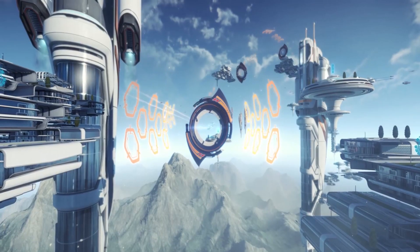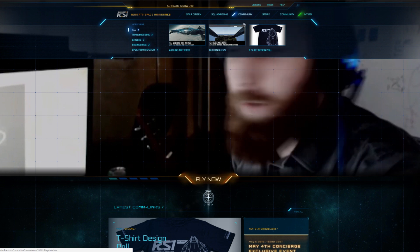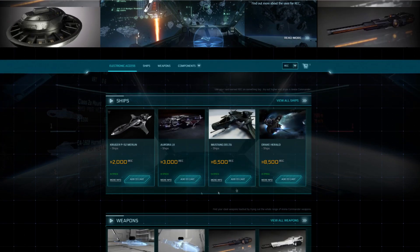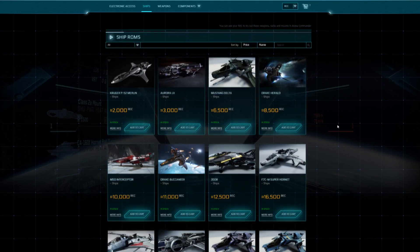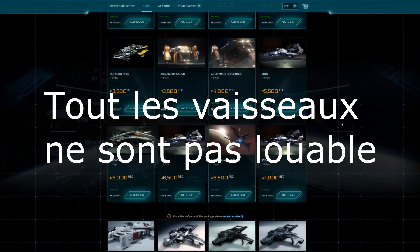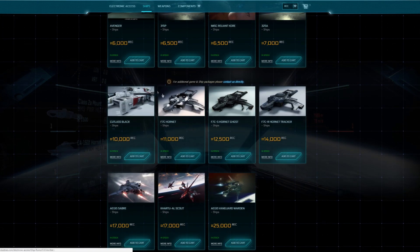Une fois quelques crédits dans votre poche, je vous conseille de vous diriger vers votre première location. Pour ce faire, je vous invite à vous rendre sur le site de Roberts Space Industries. Allez sur le store, puis sur Electronic Access. Une fois sur la page, vous aurez droit à tout ce que les REC vous permettront de louer. Mon conseil serait d'abord de louer le P52 Merlin de Kruger. Celui-ci n'est certes pas un foudre de guerre mais il est léger, facile à piloter et ne coûte que 2 000 crédits à la location. Une fois votre achat effectué, vous pourrez le retrouver dans l'Arena Commander, mais aussi dans l'univers persistant.